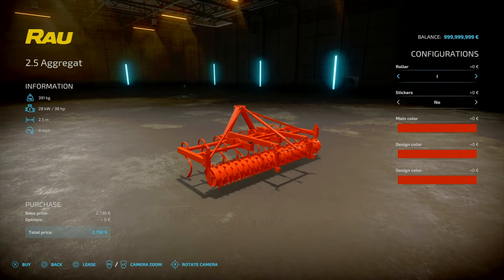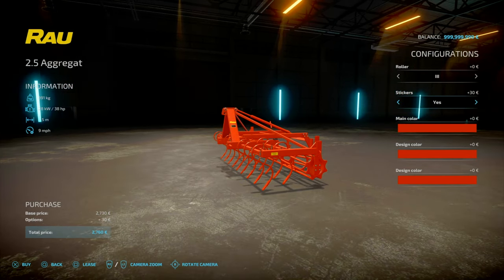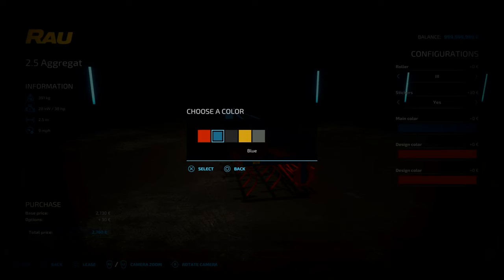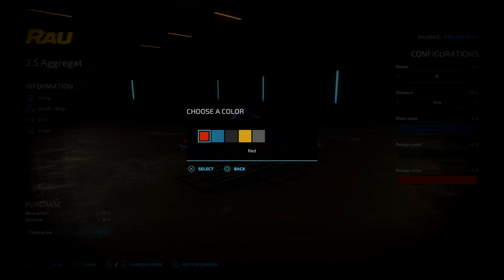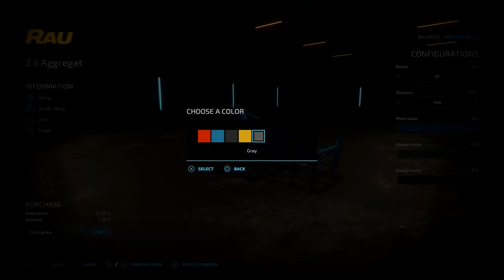Configurations: it's got these little rollers on the back — you've got spikes, cage, and another kind of cage roller. Stickers: yes or no. Color configurations — we're limited — we've got red, blue, and grey. Design colour changes the roller on the back: red, blue, black, yellow, and grey. And finally the main design colour for the sickles: red, blue, black, yellow, and grey.